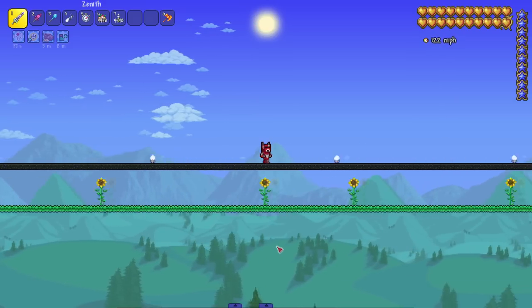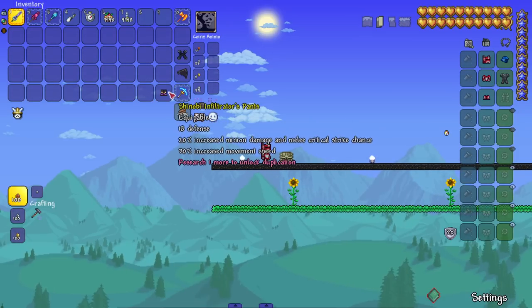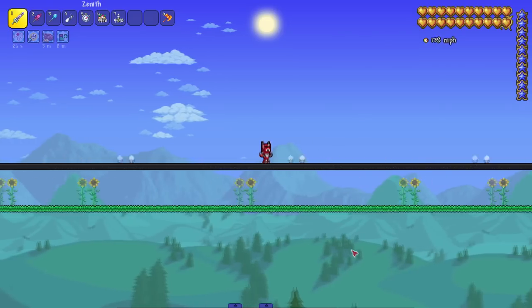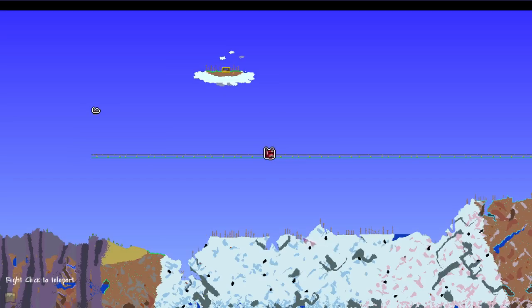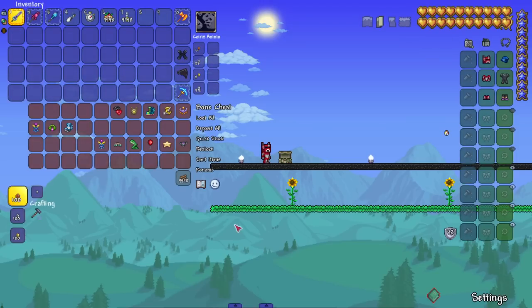Last but not least, the shinobi infiltrator pants give us 30% increased movement speed. We were at 122 — oh my god, 138! We are zooming, and again we're just starting to scratch the surface.